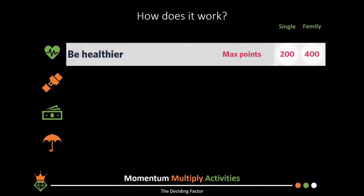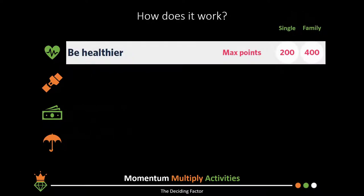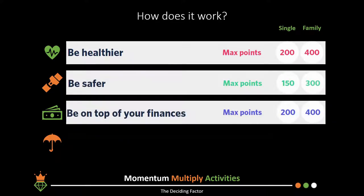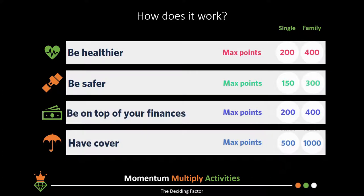Summarizing the categories and the points you can receive for each: you get up to 200 points for being healthier, up to 150 points for being safer, then up to 200 points for being on top of your finances, and lastly up to 500 points for having cover with Momentum.